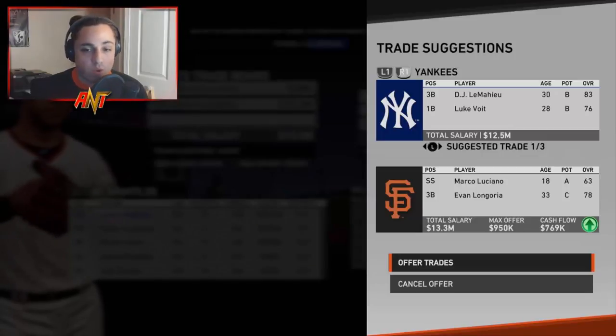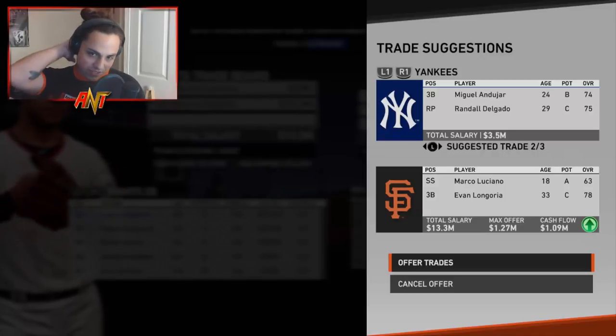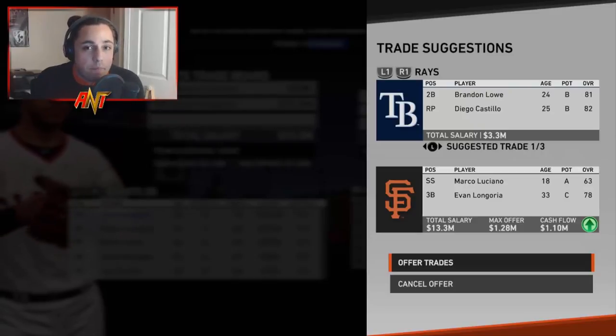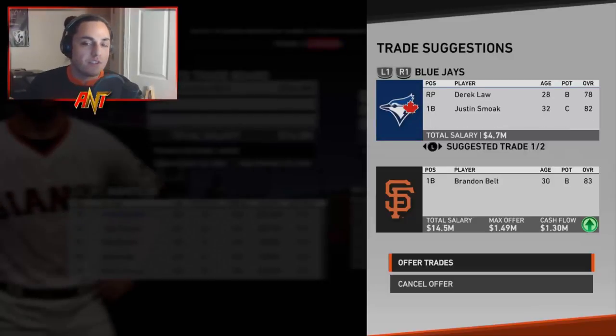Since I'm looking to move Evan Longoria and probably Brandon Belt too, I thought about DJ LeMahieu — that's a good third baseman, a good potential first baseman. But then I saw Miguel Andujar, who is a little younger and allows us a little bit of financial space, though Randall Delgado is not really a player I want. Brandon Lowe usually develops quite well, but I don't know if he can play third base. Wait — I didn't even realize this one. This is the deal 100%: we're getting Jose Ramirez. Marco Luciano and Evan Longoria are making way for Jose Ramirez. This is a no-brainer.